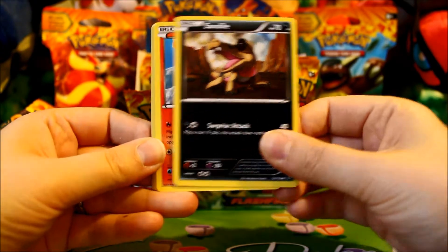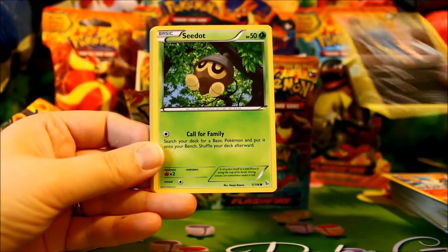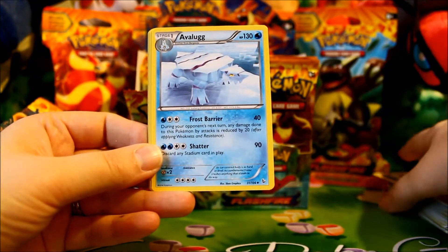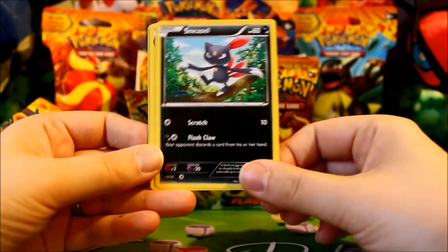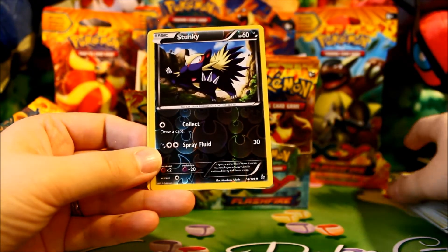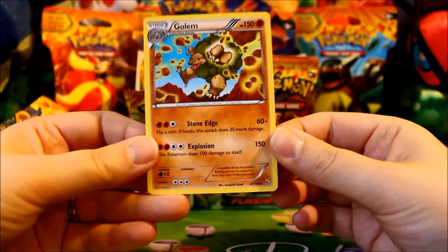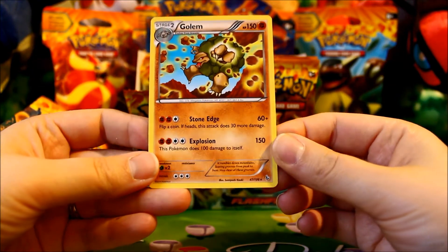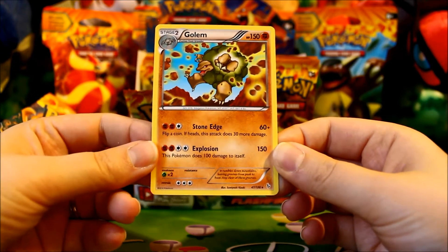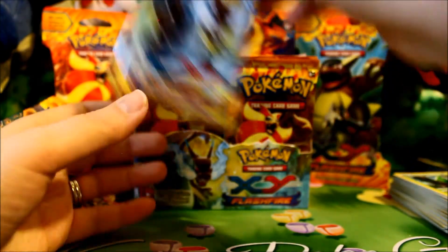Pack eleven: Sandile, Ponyta, Sneasel, Seadot, Skrelp, Avalugg, Metapod, a Reverse Donphan, and a Golem Rare. Seriously though, Golem again — it'd be nice if this card was playable, but that's way too much energy for a Stage 2. It'd be really nice if Golem was playable once upon a time.